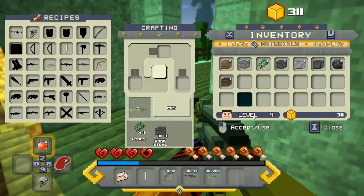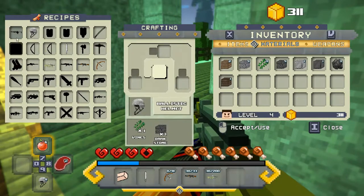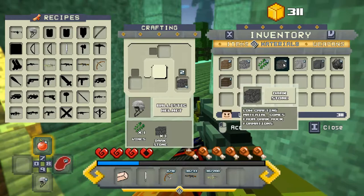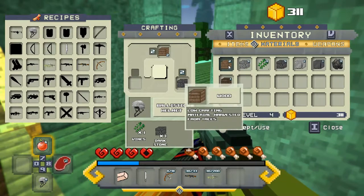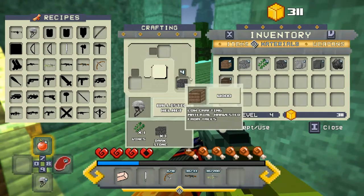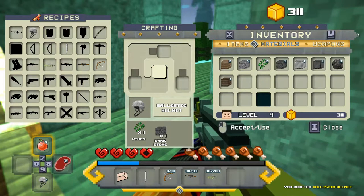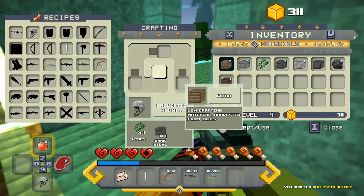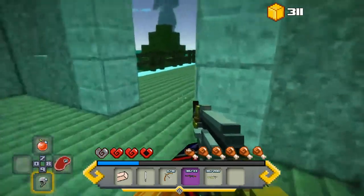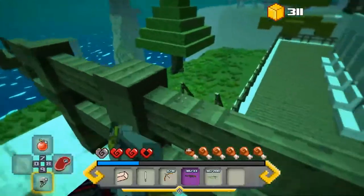When you run out of ammo, do you just lose your weapon? That's what I'm beginning to think. You can make dual pistols — that's really cool. I want to make this again. I think I already know how to make it. I made it by accident one time. One dark stone, one vine — there we go. Wrong button, wrong button.